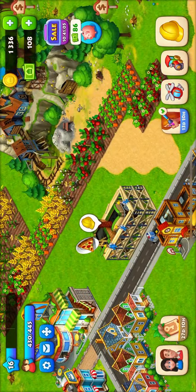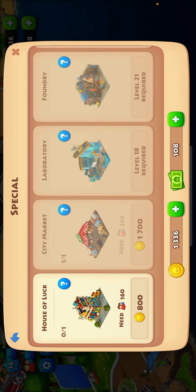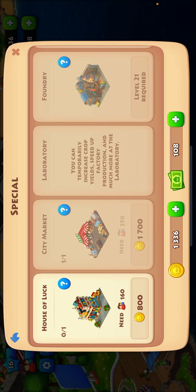But you'll also get other things in there. There's also a building we can unlock — the laboratory. It'll tell you: you can only temporarily increase crop yields, speed up factory production, and much more at the laboratory.